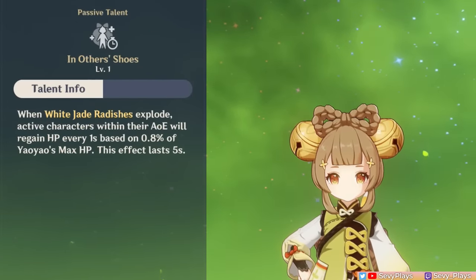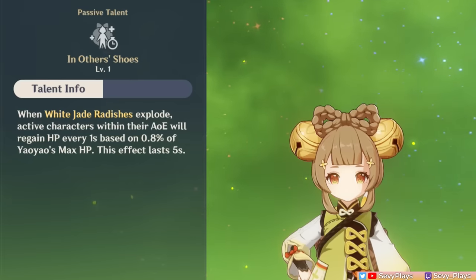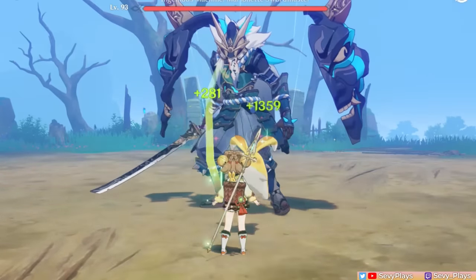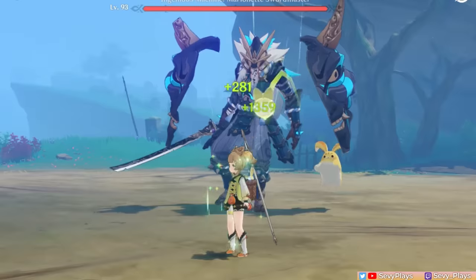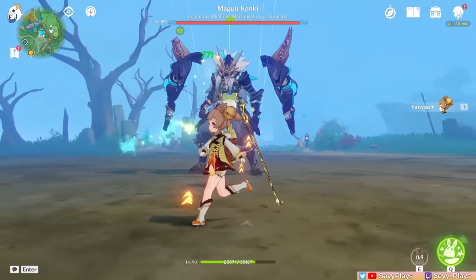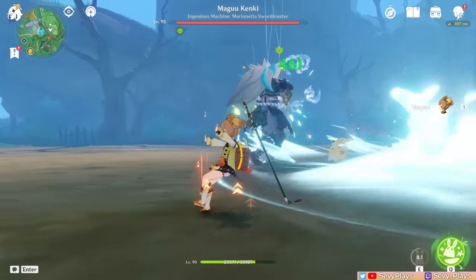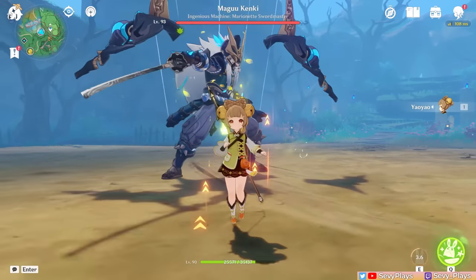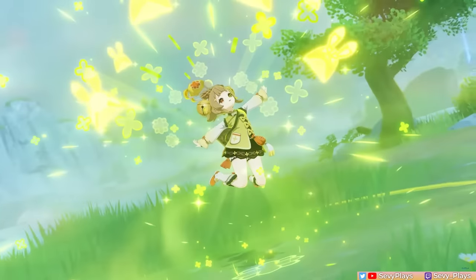To complement those radishes, her A4 passive allows the active character in the radish AoE to regain a small amount of HP every second for 5 seconds when one explodes. There's a bit of delay before the effect kicks in, but once it does you'll see the unit shimmer. The actual healing is quite small but adds up nicely to Yugui's main healing source. Regarding energy generation, a Dendro particle is only generated if Yugui's radish hits an enemy, but particle generation also has a 2-second cooldown — reaching up to 5 particles over Yao Yao's skill duration. No particle is generated if it only hits your character.